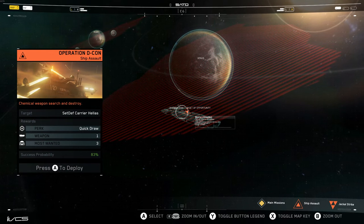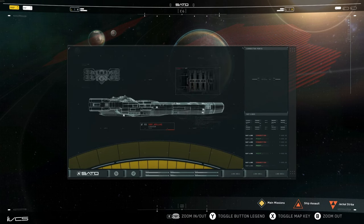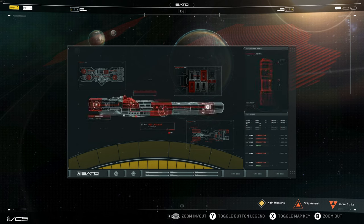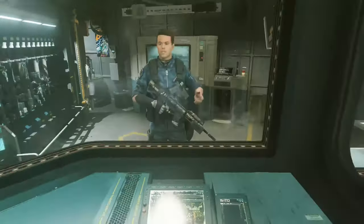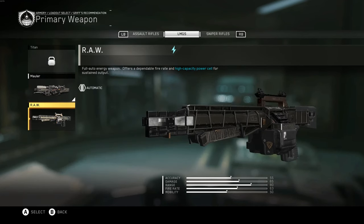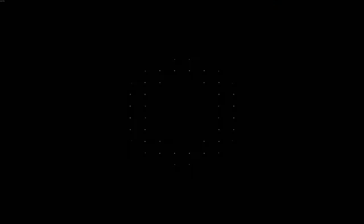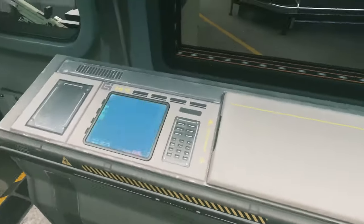We've got a chemical weapon search and destroy, Operation Decon — let's do that. Stars and Marines will board for search and destroy, we'll locate the chem munitions and take out the carrier. I recommend a machine gun; they can lay down some heavy fire and get you out of a tough spot. Let's go for this loadout.